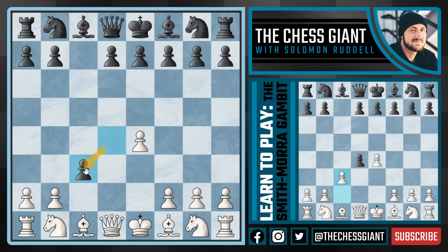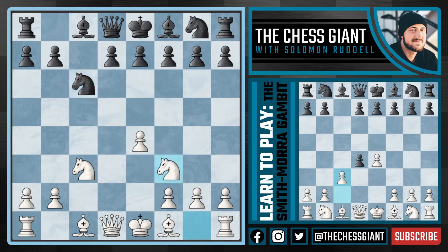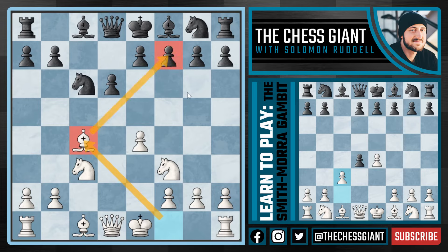Most of the time you're going to see Black just take on C3. Against this we simply capture back with the Knight. After a move like Knight C6 we continue with Knight F3, and for Black there are usually two moves you will see: either D6 or E6. Let's first take a look at D6. In either case we're going to play Bishop C4, activating our light-squared minor piece and putting pressure on the F7 pawn.